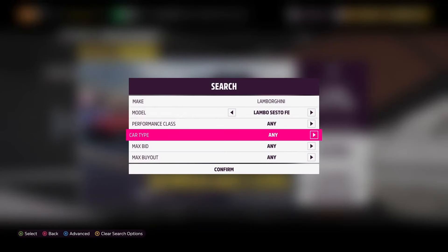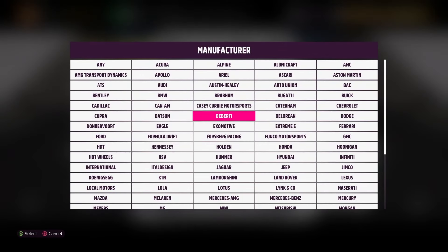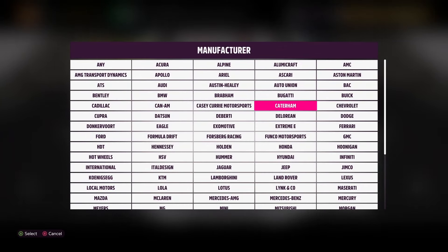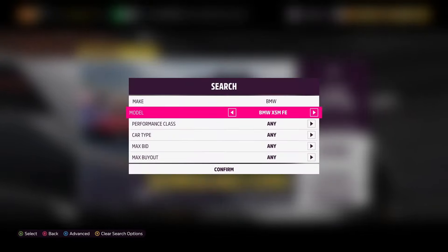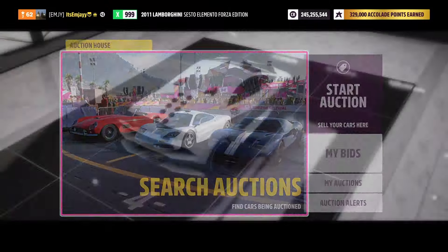The reason I'm even bringing up the BMW X5M Forza Edition is because the Lamborghini Sesto Elemento Forza Edition will cost you over 7 million credits. So it's a pretty hefty price to pay for 10 skill points a second.